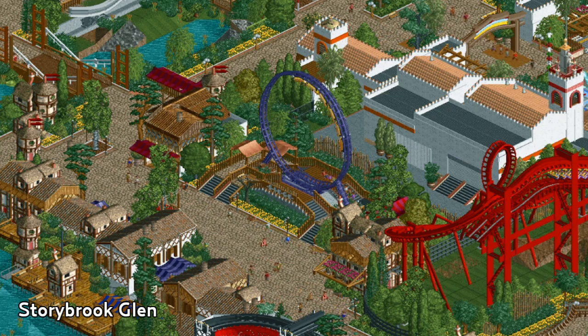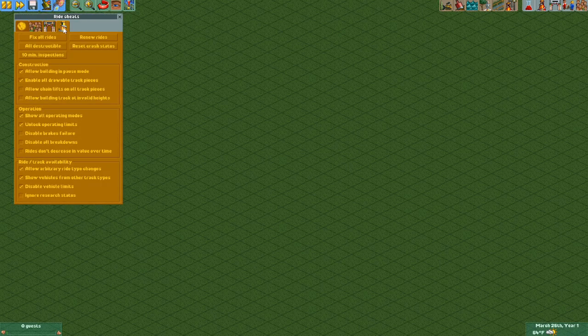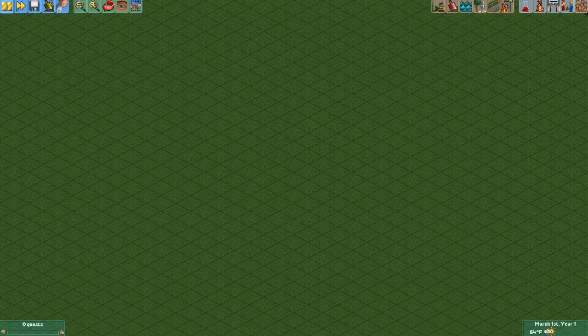So if you're ready, let's get started! Let's start by selecting the cheats we're going to need enabled for this hack to work. We're going to start with clearing checks disabled, support limits disabled in this menu, and in our ride cheats menu, we're going to also need building in pause mode, enable all drawable track pieces, show all operating modes, unlock operating limits, allow arbitrary ride type changes, show vehicles from the track types, and disable vehicle limits.